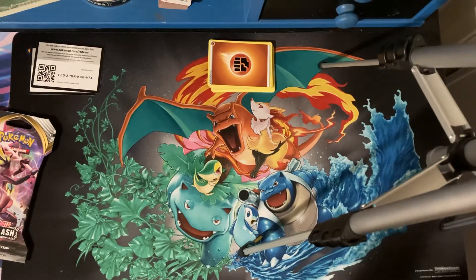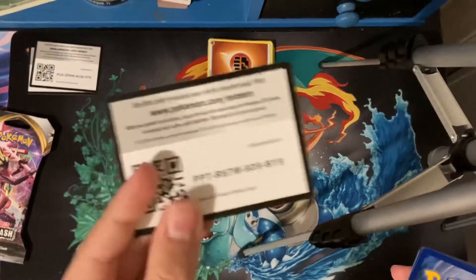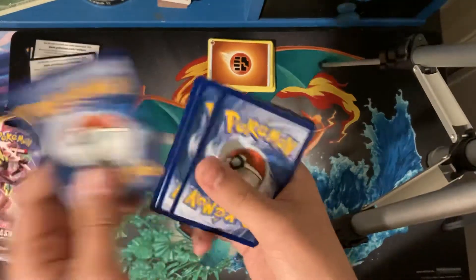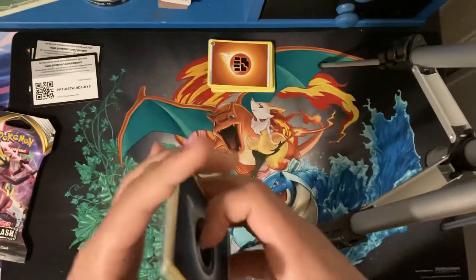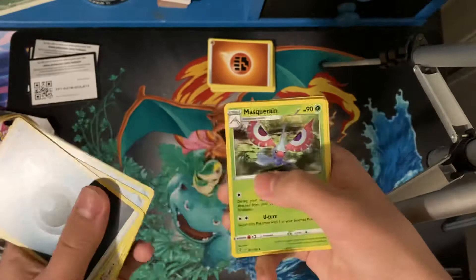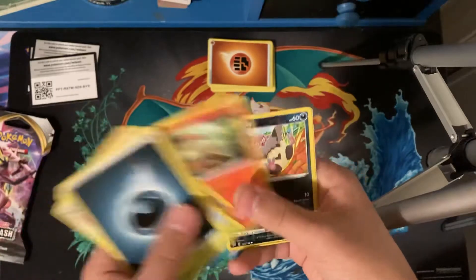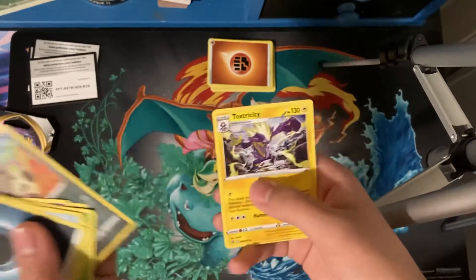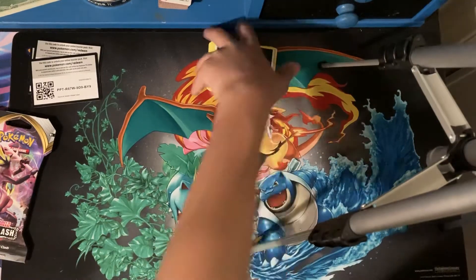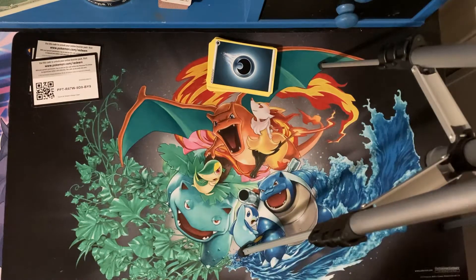Oh, very loud. Okay. So, here's your code. We have: Darkness Energy, Tool Scrapper, Cursed Shovel, Masquerain, Surskit, Magikarp, Metapod, Milcery, Growlithe, Vullaby Reverse, and a Toxtricity. Nothing once again in that pack, which is unfortunate, but we still have one pack left. And if we don't get anything in that pack, that will be depressing.